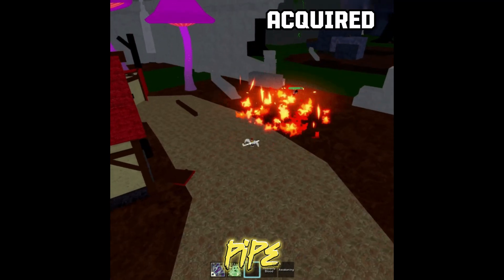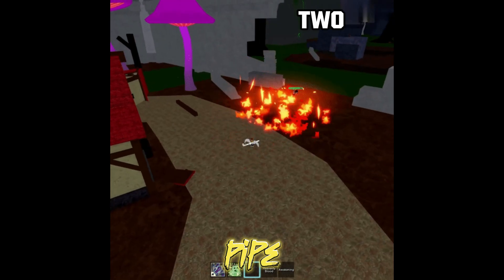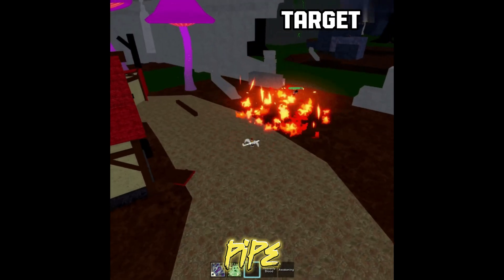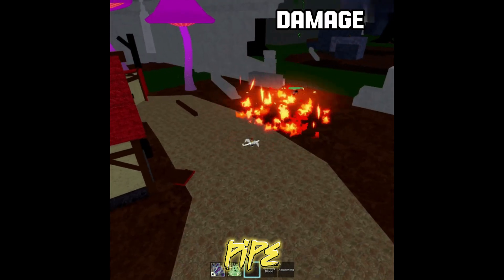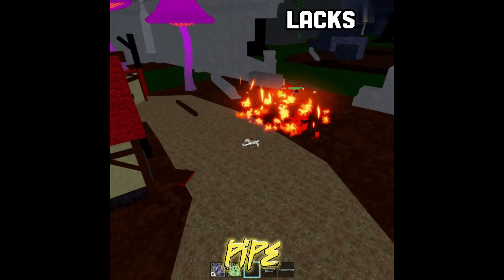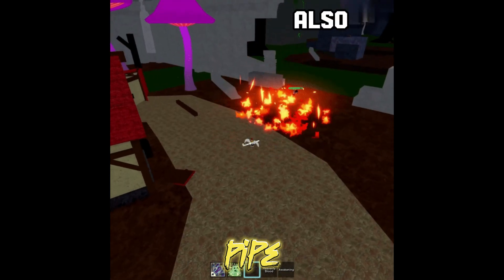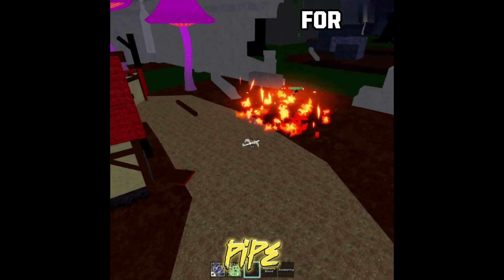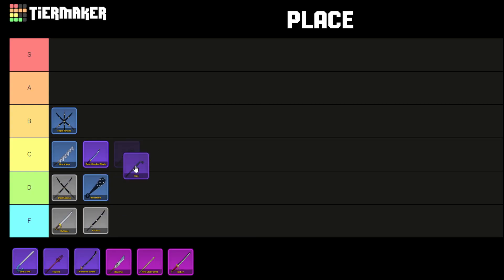The Pipe is a rare weapon acquired from Frozen Village for 100,000 Robux. It features two movesets: Rage Combo, which delivers multiple strikes on a single target, and Earth Smash, which tosses enemies into the air with substantial damage. While suitable for PvP encounters and executing combos, it lacks effectiveness in farming and suffers from limited range, as its movesets demand close proximity to the enemy. Pipe takes its place in the C tier.